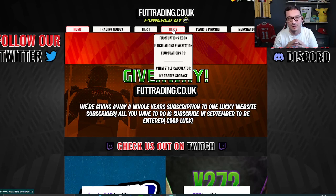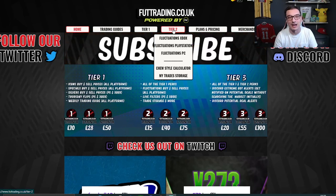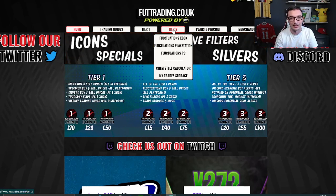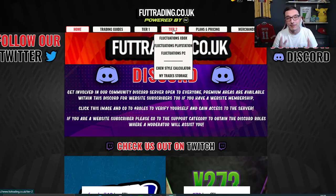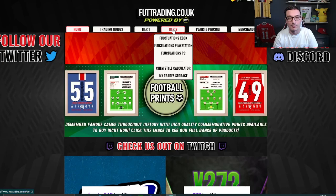Tier two access includes Fluctuations, which is an incredibly overpowered area of the site. It tracks the market 24 hours a day, shows you the low point on cards, the high point on cards, the average price, and gives you an ideal buy price to flip for pretty much guaranteed profit. We don't say it lightly when we say you'll make millions of coins. If you've already subbed, join the discord; if you're debating subbing, join the discord — it's completely free.